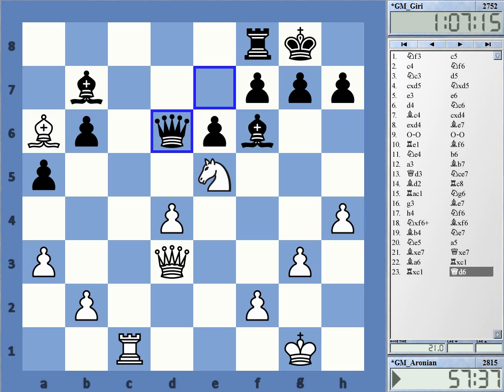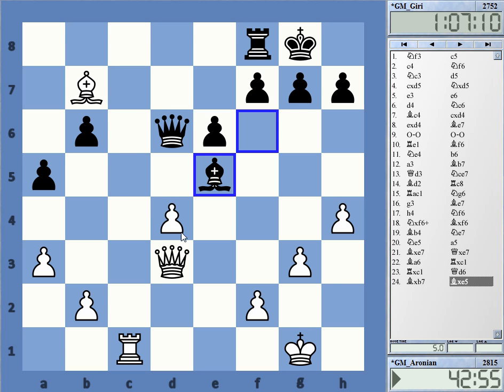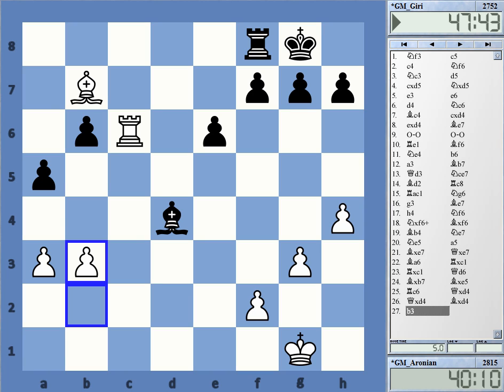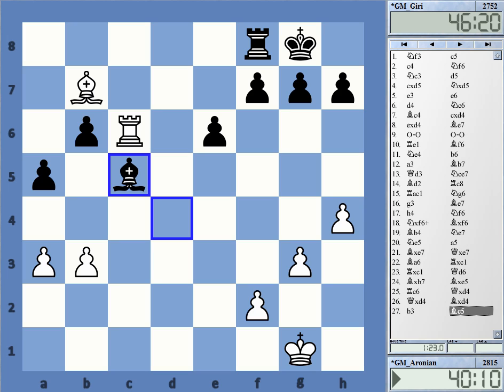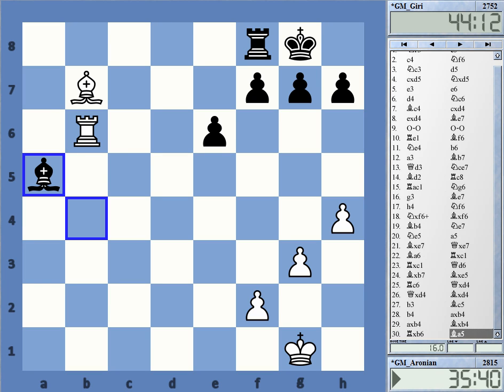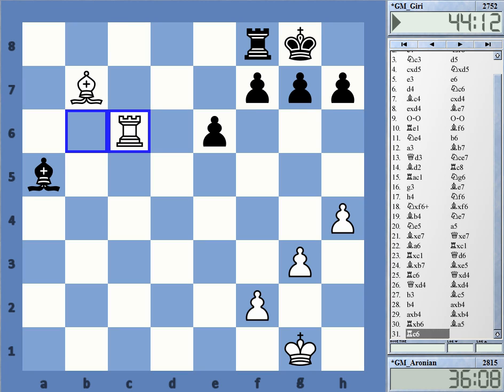Black is now almost by force winning a pawn — bishop b7, bishop e5, and White cannot really save the d-pawn. It came to this with Black just being a pawn up. The good thing for White is we have opposite-colored bishops, which should secure the draw. We see the whole queenside is traded, and here with 4 against 3 with opposite-colored bishops, it's a pretty easy draw.